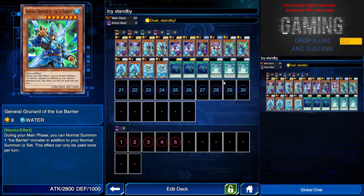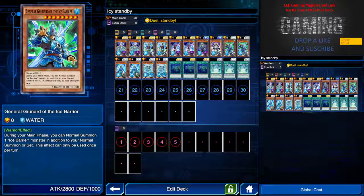Next we have General Granite, which is the main core of the deck to OTK. During the main phase, I can normally summon another Ice Bearer monster in addition to my normal summon or set. Pretty much I can have three monsters on the field if this guy is summoned first, as shown in the replay. We have two of the Sacred Spirit of the Ice Bearer.